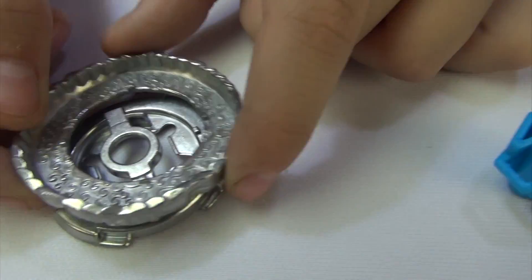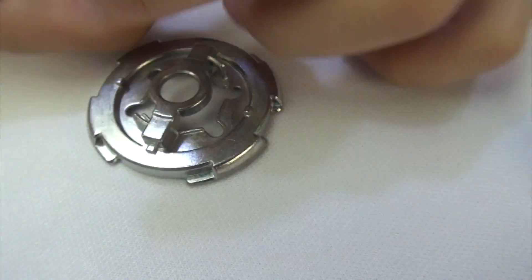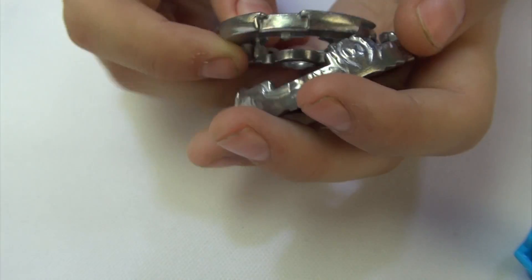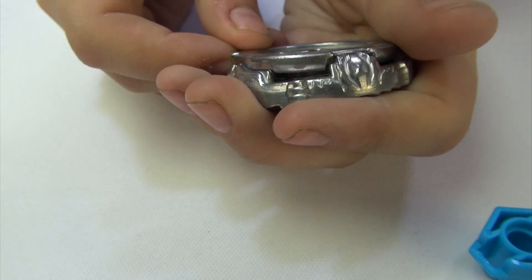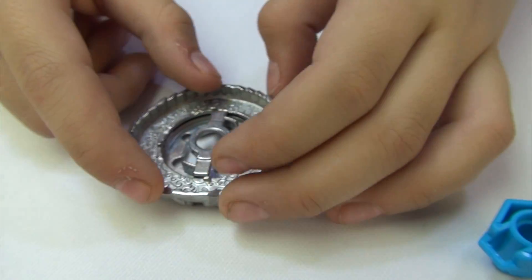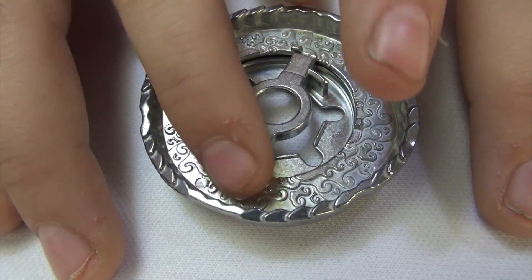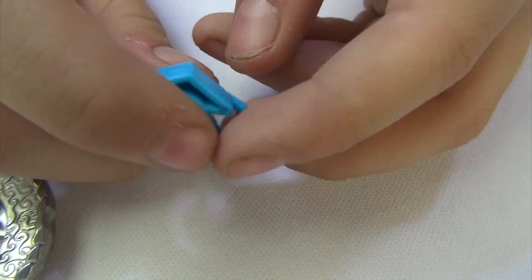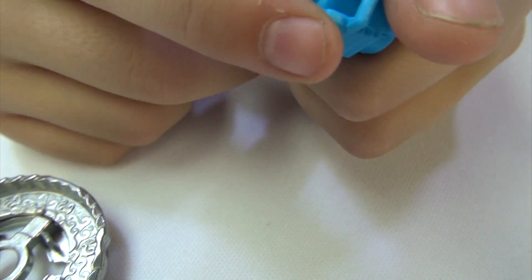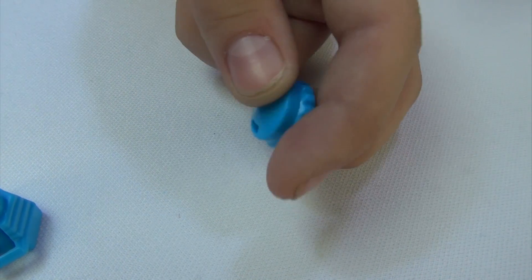Now, how to change it: you flip this part and you have to find the right spot to play. There we go. This is how you do mode number two, and I think it's more effective. Now we've got the 145 track, which is used for most defense types for good power, along with WD, which is a common defense-type tip.